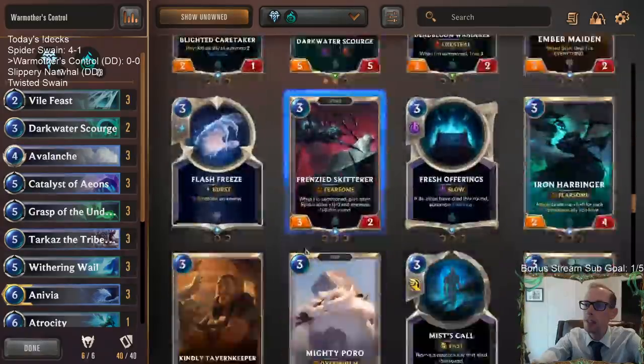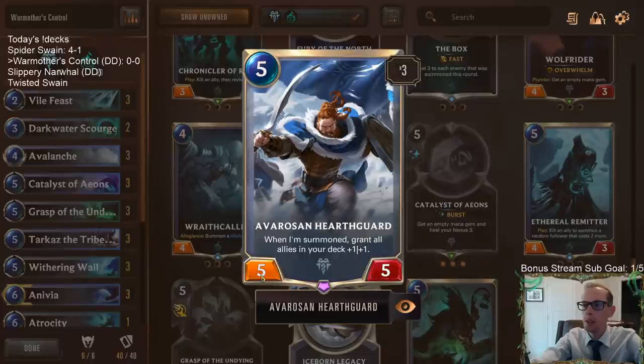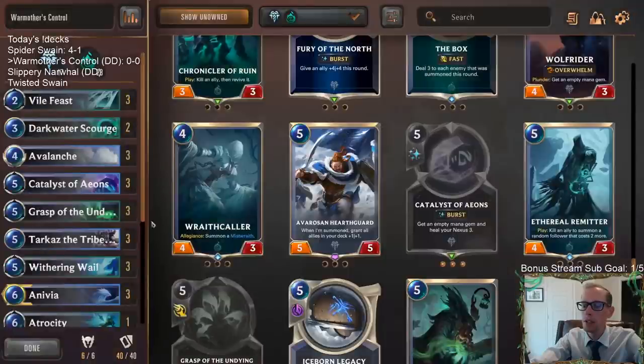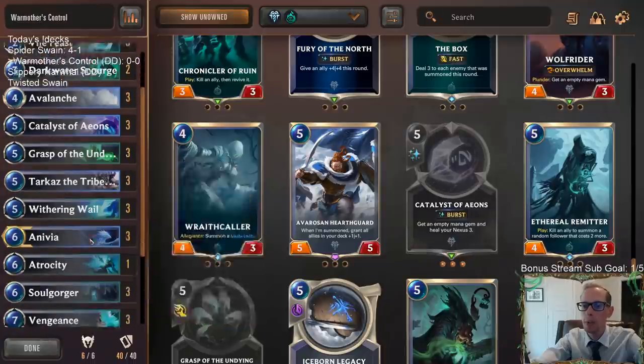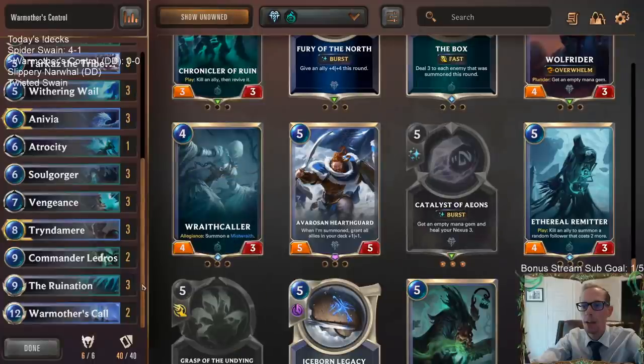Going Tarkaz instead of Averroes and Hearthguard. Hearthguard is a great card, five mana, five-five. But we're going to try this card — five mana, five-eight. It's just so hard to kill with eight health, and you can play it as early as turn four. It seems like a great blocker because that's all we want — blockers. We want the game to go long because we have such an expensive deck, and the longer the game, the better for us.